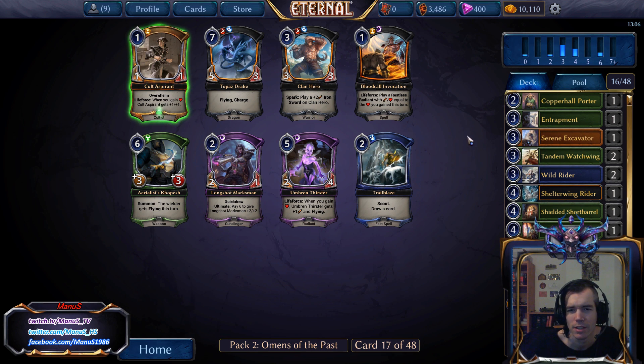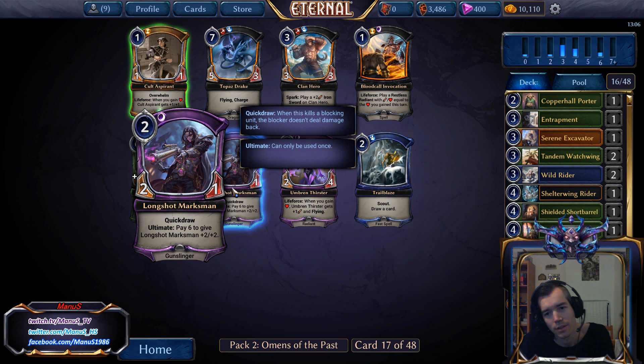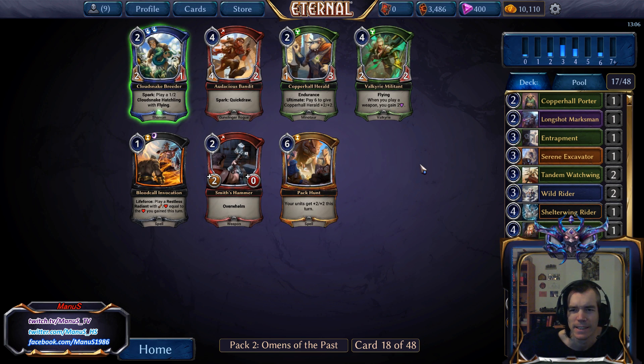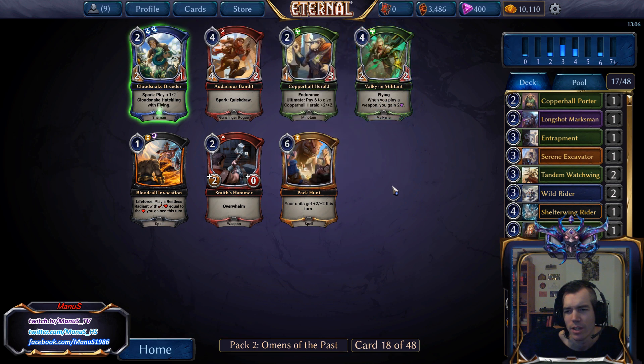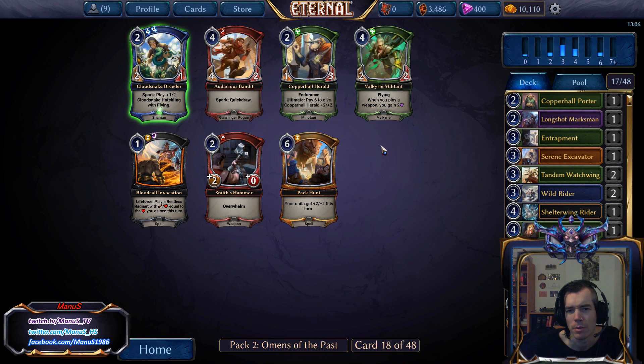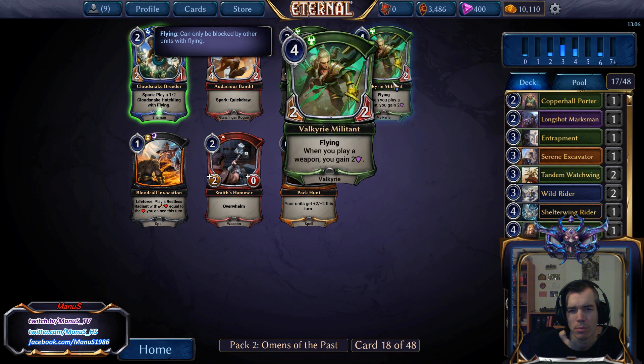We have a bunch of cards that don't really do anything for us. I could take Longshot Marksman. We're still not fully locked into our second color — there's a small chance it still changes towards Argentport. Copper Hole Herald is also pretty nice as a black 2-drop. I think the Valkyrie Ally for the Tandem Watchwing is probably a bit more important.